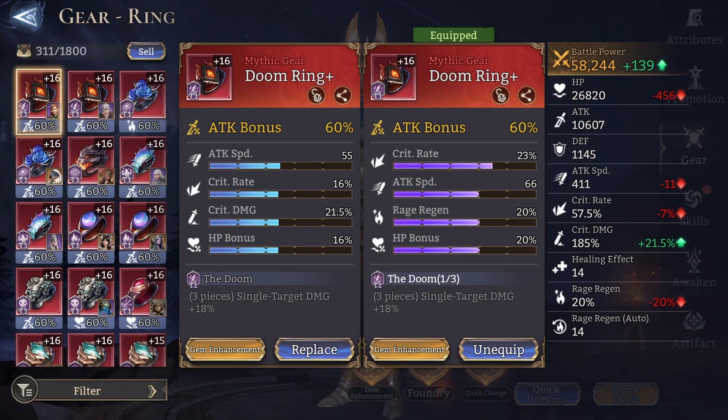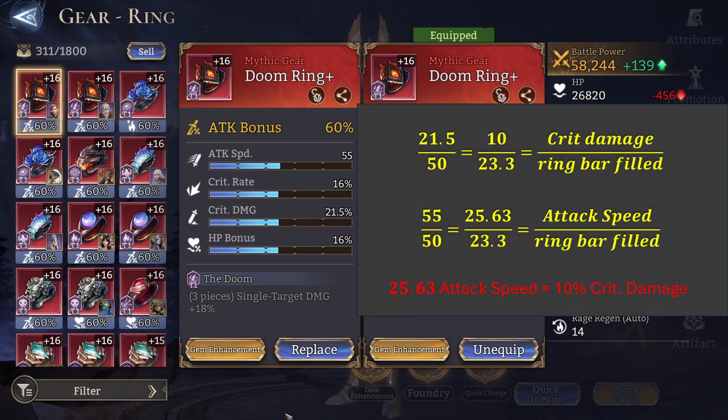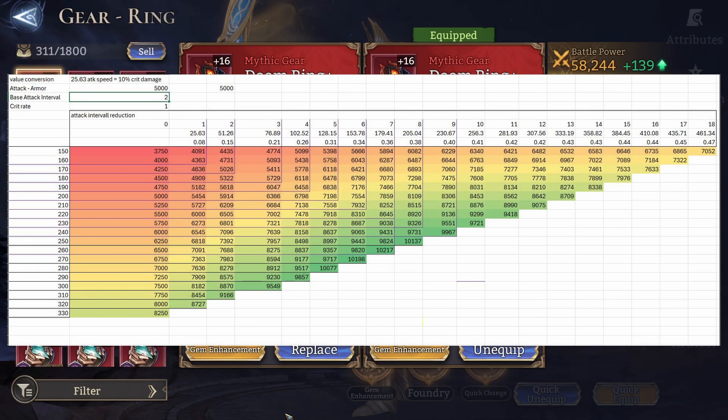For my calculations I use the point bar system. When we look at secondary stats of gear pieces, we can have different amounts of crit damage and attack speed on them. For example, a ring can be filled up to 50% with crit damage or attack speed. From this I calculated how much attack speed is the equivalent of 10% crit damage, and then iterated through real combinations by spending points on one of these stats — creating rows and columns in the Excel sheet, increasing crit damage by 10% in the rows while increasing the equivalent amount of 25.63 points of attack speed in the columns.